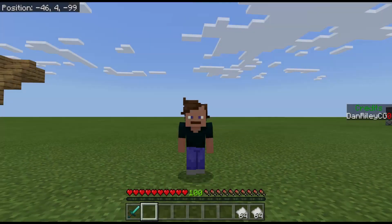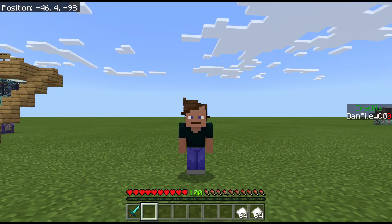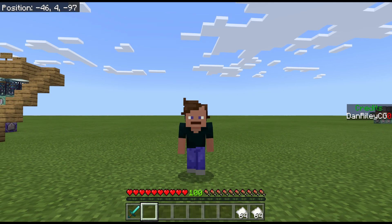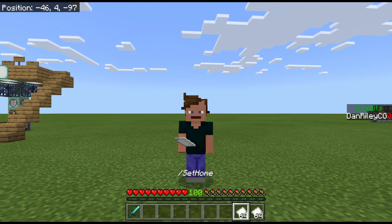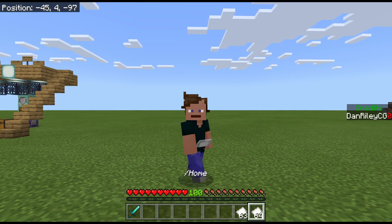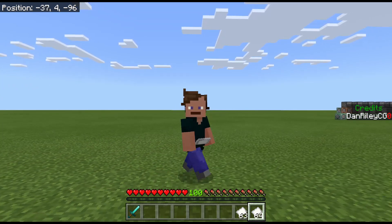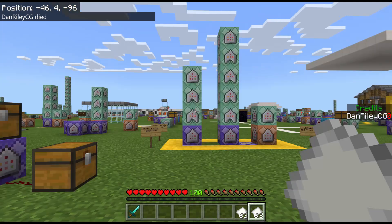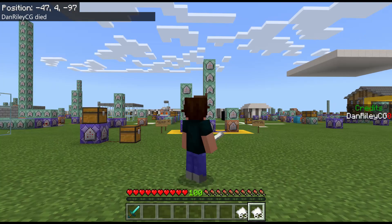Hey guys, DRONCG here. In this video I'm going to teach you how to create an updated version of my set home and home system. The point of the system is to allow the player to set their spawn instantly by tossing an item like this, and at any point in time that player can teleport back to their spawn. It works very effectively and it's flawless.